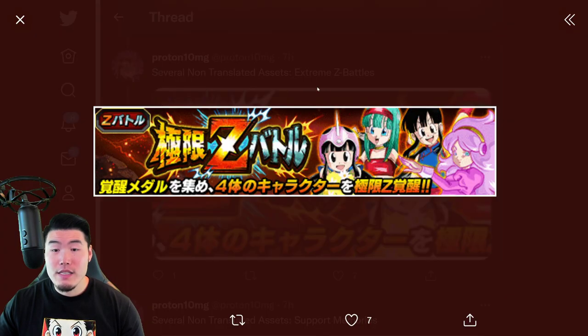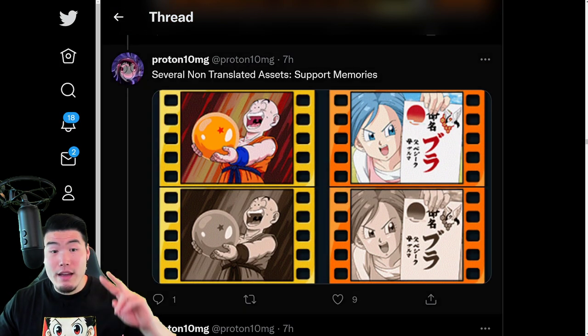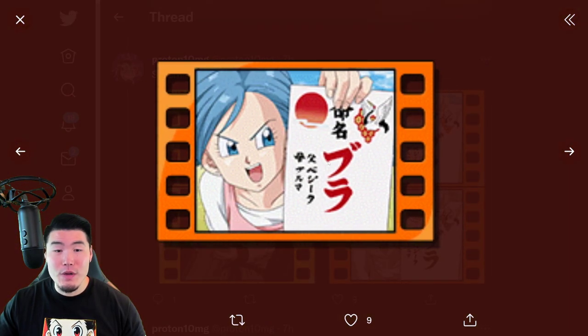And this one is for a bunch of different Peppy Gals units, like Chi-Chi, Ribrianne, and so on and so forth. And we also have non-translated support memories — this one with Krillin and the Dragon Ball, and this one with Bulma.